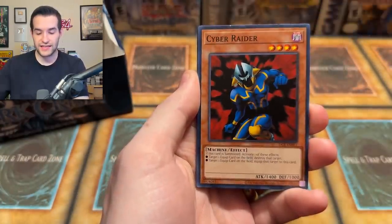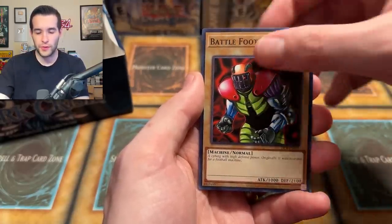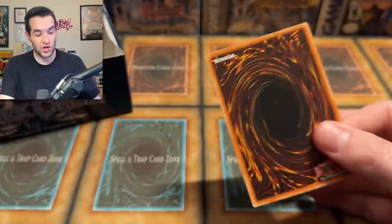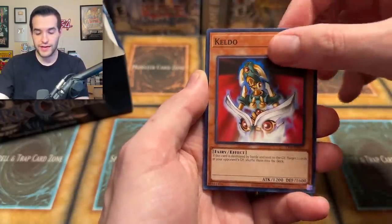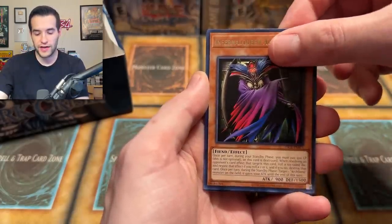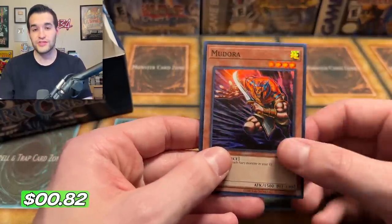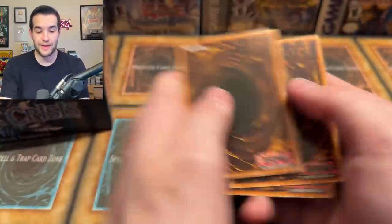Acrobat Monkey might have better value. Arsenal Summoner, Shooting Star Bow Seal, Guardian Trice, Pandemonium Watchbear, Blind Loyal Goblin, and Precious Cards from Beyond. Seven foils — if we get eight, that's insane, especially if we get another Ultra. Ojama Trio, Ojama Green, Goblin of Greed, Token Thanksgiving, Zilda, Pandemonium Watchbear, Fear from the Dark, and Butterfly Dagger Elma — a formerly banned card, thanks to Gear Free the Iron Knight. Gear Free the Iron Knight plus a Final Countdown. Wow — an eighth foil! A banned card, you love to see it.